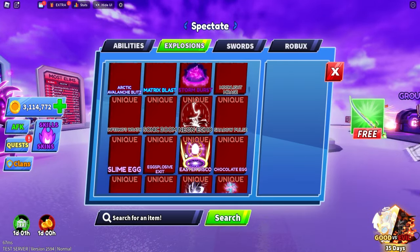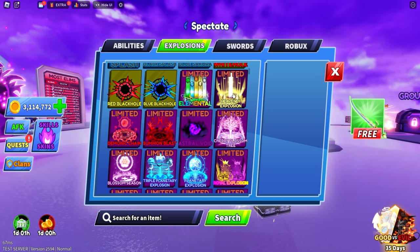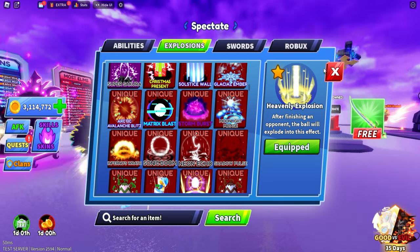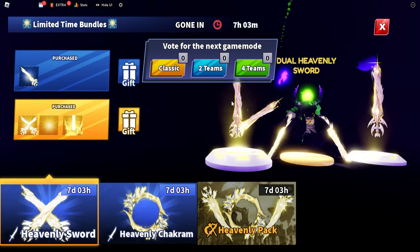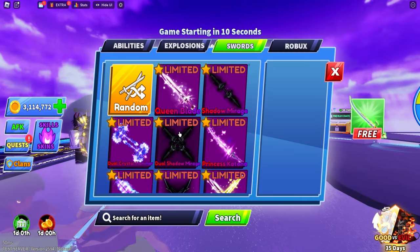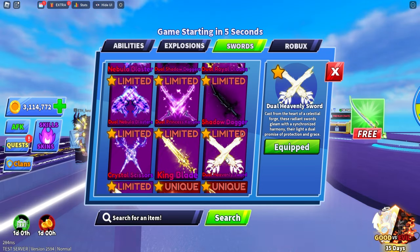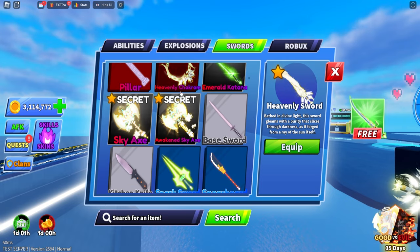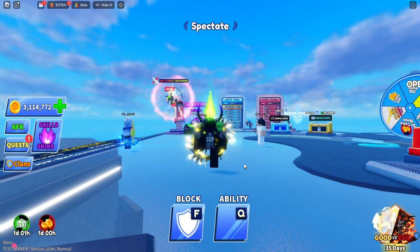We also get some new explosions. The first one is the Heavenly Explosion, and there's probably another one I can't remember right now. I'm pretty sure there's another one that will come into the game eventually. And obviously the main thing you've all been waiting for — the new swords: a Dual Heavenly Sword, a Heavenly Sword, and the ring one.